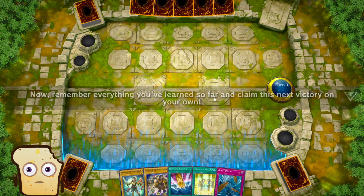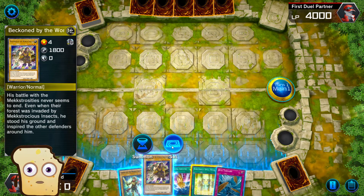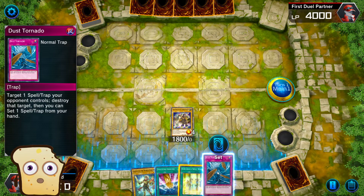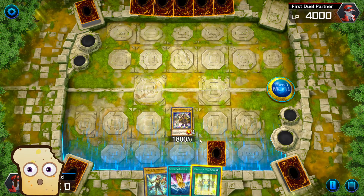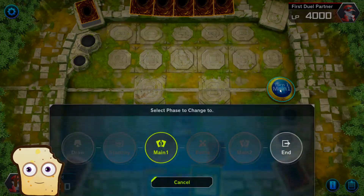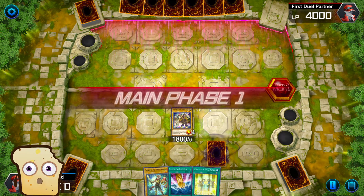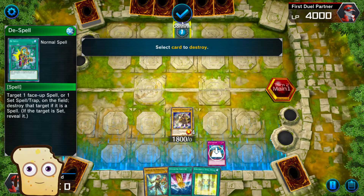Now remember everything you learned so far — claim victory. What do we have here? Chosen — this is a spell. Trap. Target spell. I cannot activate this. Let's end this right now.